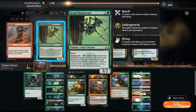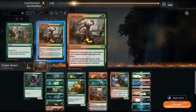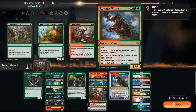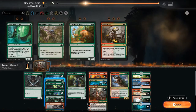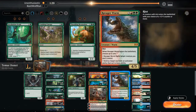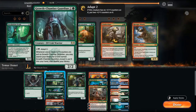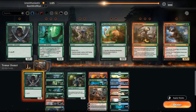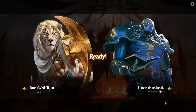So here — Lava Coils, Frilled Mystics, Harpooners for the flyers, get rid of Brontodon, get rid of the Incubation Druid. Worm does stuff — get rid of a Worm. Phoenix is good, Domri was good. Probably still need the Elf — actually, let's drop the Elf. It doesn't give us explosive starts, and the games are going to go long anyway. It's just a bad card.